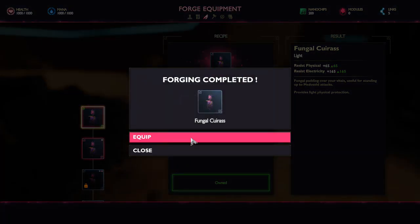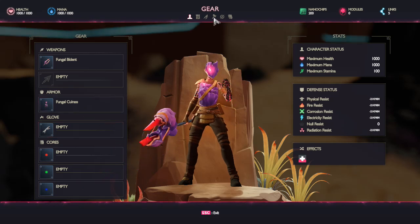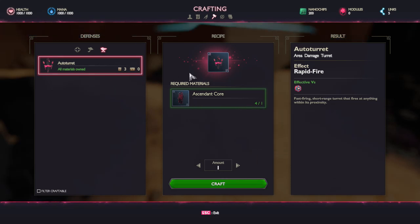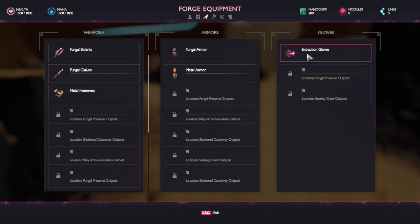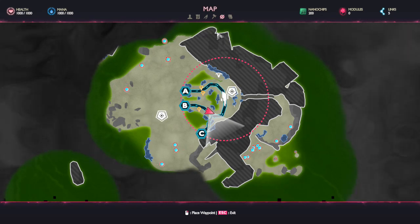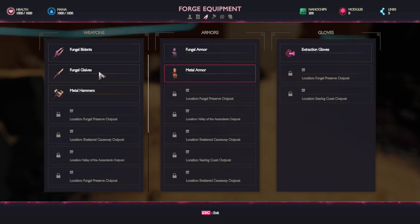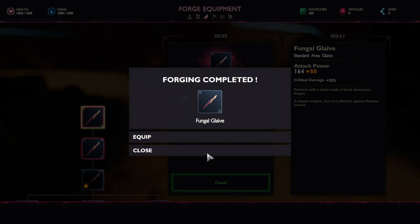Let's equip the fungal armor and see what we look like. Oh yes, sweetness! What do we need for the ascendant core? Required materials — defenses, resources. What are extraction gloves? Mana droplets? It looks like there are some drops over here and over there that we could use. Fungal gloves — all right, we can do this one. Yeah, what does this thing look like?